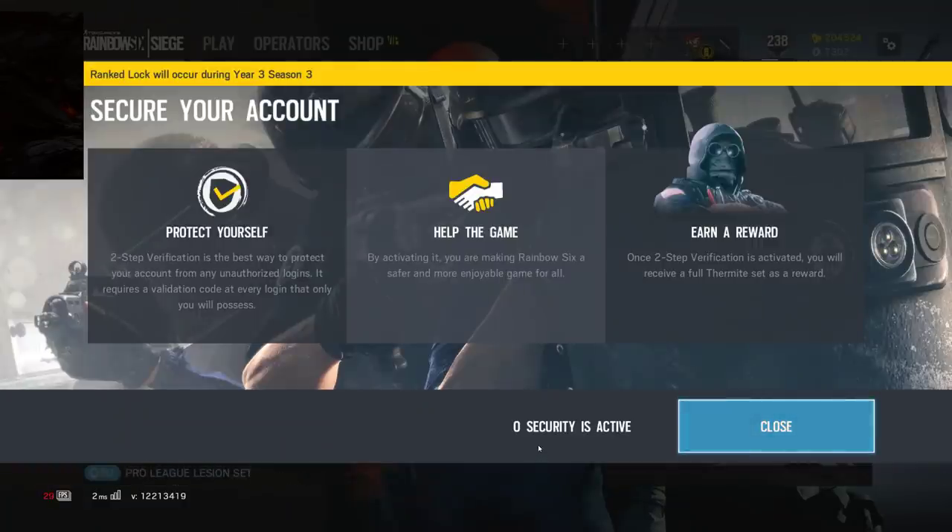Ranked lock will occur in Year 3, Season 3, in order to protect against cheaters within Rainbow Six on PC. You probably won't see this on console. Two-step verification is the best way to protect from unauthorized login — activate it and you earn a reward: a full Thermite set. So that's new: Thermite set as a reward. Right now ranked lock hasn't occurred yet, so we don't know exactly when, but sometime in Season 3.